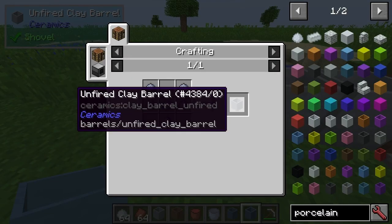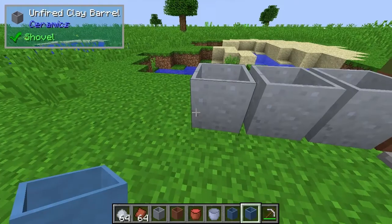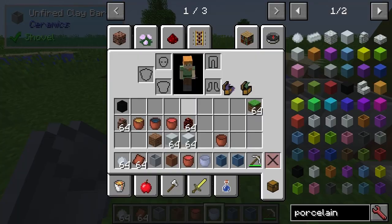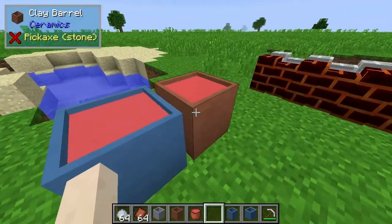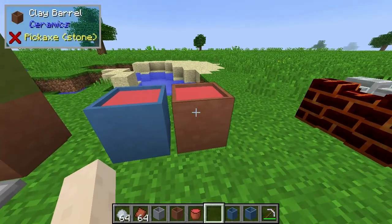One more thing you can make is the unfired clay barrel, made with some clay. You can place it in the world, but you can't interact with it — the unfired stuff you just can't interact with.